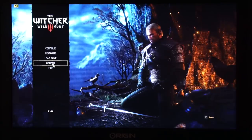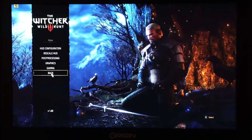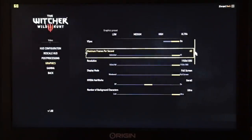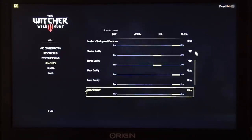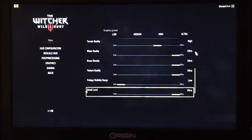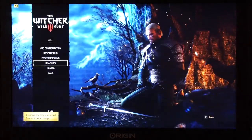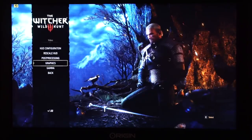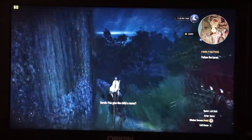Now we're in The Witcher 3, one of the latest and greatest games. We have our settings pretty high — there's HairWorks on for the female character. It's a mix of high and ultra settings, more towards high, and these are the settings recommended by NVIDIA's GeForce Experience, which are usually a pretty good idea to go with. Let's see how this challenging mix of settings does on the Origin PC Eon 15X.